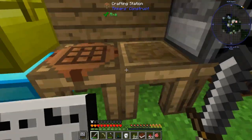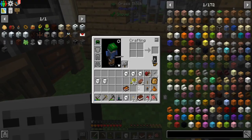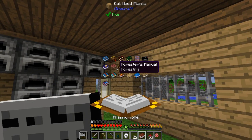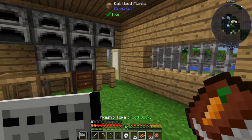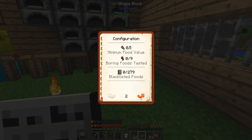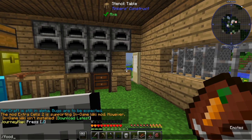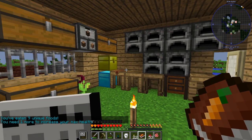Before we go further — I also have two additional hearts at the bottom, from Spice of Life: Carrot Edition. You make a book with a carrot and a book, then add it to your Kashic Tome. Inside it tells you how many foods you've eaten — I've eaten nine. The first five give you two hearts, ten gives you another, and you can get a total of ten hearts. If you don't want to make the book, you can do /food list base size and it'll tell you how many unique foods you've eaten and how many more you need.